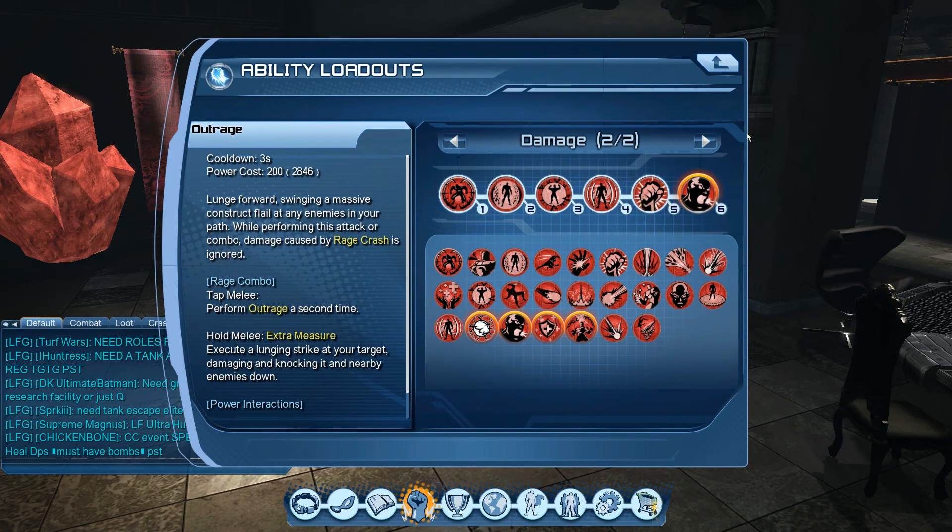Next is outrage, our heavy hitter. Thanks to the revamp, outrage now has an extra melee combo: outrage, tap melee for outrage again, then hold for extra measure. Through testing I found that if you skip straight to holding for extra measure you lose thousands of damage. To make outrage hit properly you must do the full combo: outrage into outrage into extra measure. Extra measure at my level crits for about 18,000 to 20,000 on a single target.